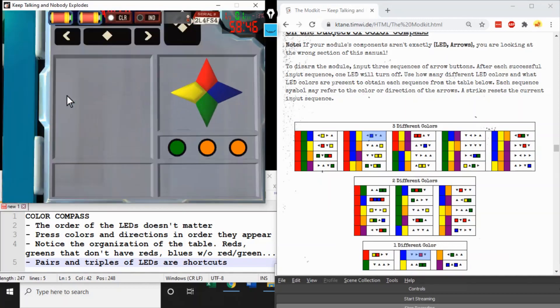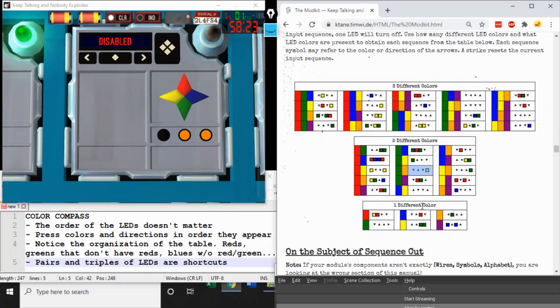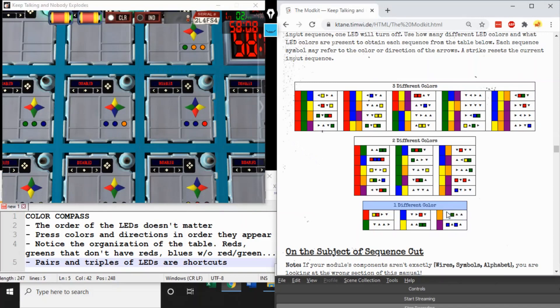One tip: if you have a pair or triple of colors, go directly to the two-different-colors table. In this case green and orange gives down, up, down, yellow. When the green LED goes out, you're down to one color — orange — and the Diffuser can enter the sequence twice in a row. Also, the table is nicely organized: it starts with all groups including red, then all groups with green that don't include red, then blue without red or green, and so forth.